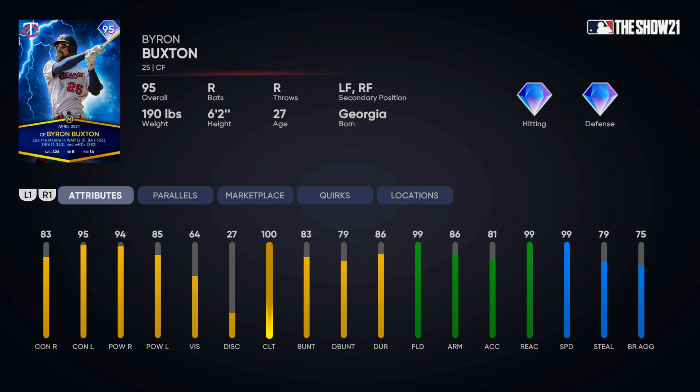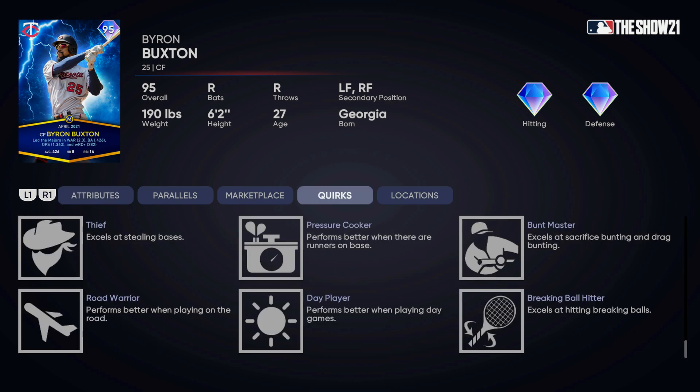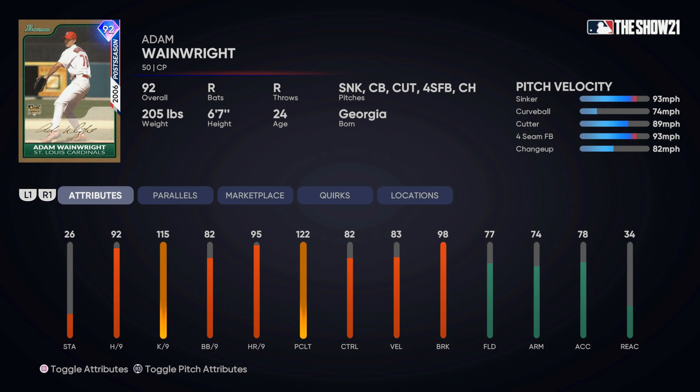Byron Buxton is definitely an end-game card. If you parallel him to the fifth tier, he'll have 91 arm strength, 88 contact, 99 power, and 90 power against lefties. This card is insane. He also has a different swing in this year's game — I've faced his 87 overall diamond and noticed he doesn't have a one-handed swing; he has a two-handed swing. This card might be very good for a long time in MLB The Show, and you can get it for free. I'm going to try to grind out a few of these missions and Moments to unlock this card.